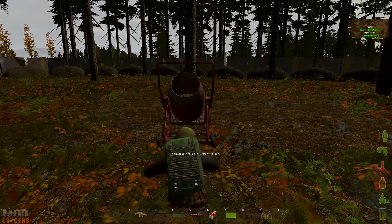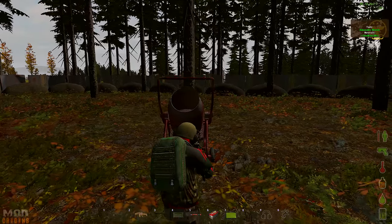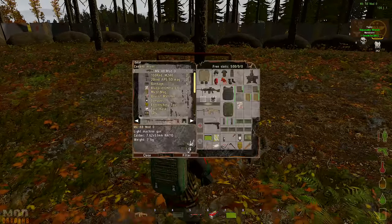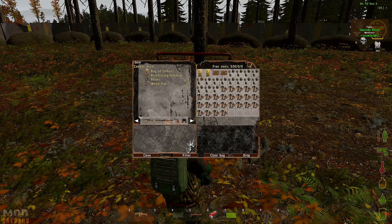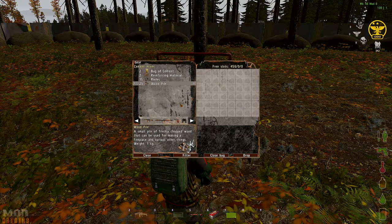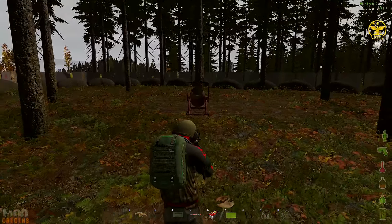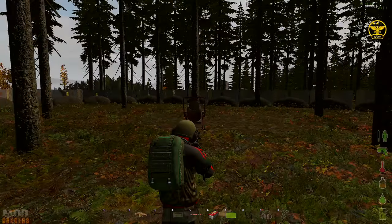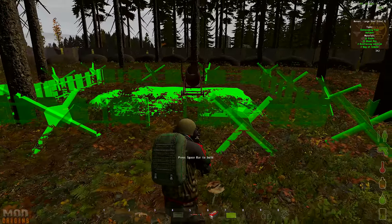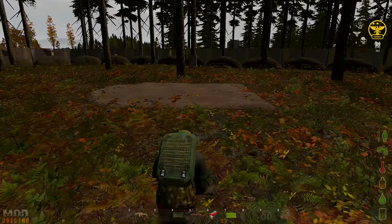When you've built the cement mixer, add all the other items into the gear. Once they are all in there, walk away from the cement mixer a little bit and right click on your blueprint in your gear, then select build foundation. You'll get a preview of the house — if it's in green you can build, if it's in red you can't. Once you have it where you want it, press spacebar and the foundations will be built.